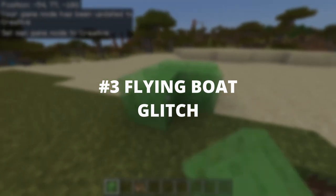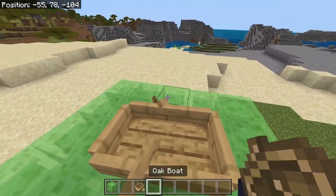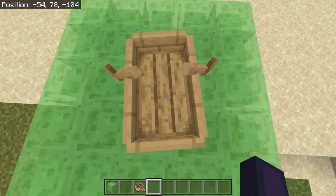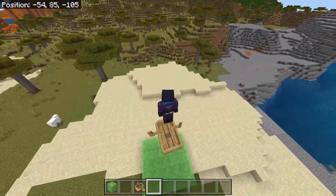Number 3: Flying Boat Glitch. Place a boat on some slime blocks. Jump on the boat — the more you jump the higher you will go. Hop in. You can use this for base entrances.